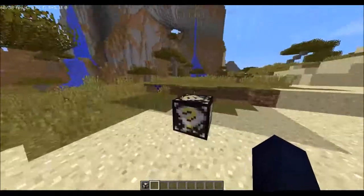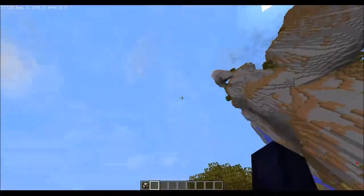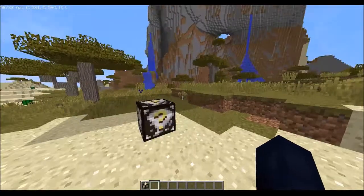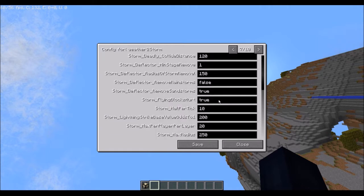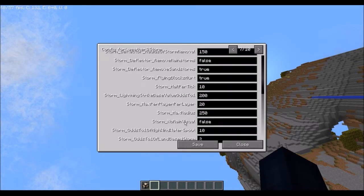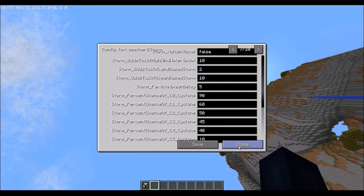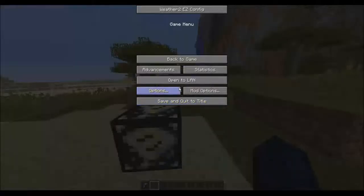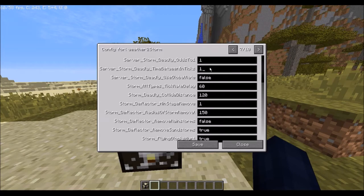All right, here we go — more storms. That's probably normal; it might take a moment or two for them to start popping in. Let's see what else — maximum storm, max player per layer, but I'll leave the radius there. Also base storm... did I do this one right? I believe I did. In between ticks is set to one.